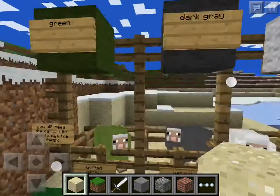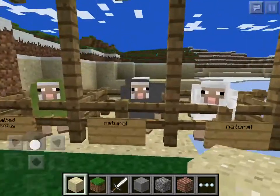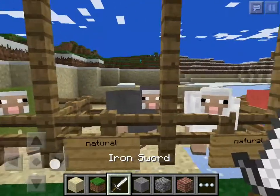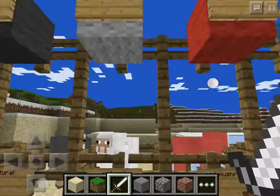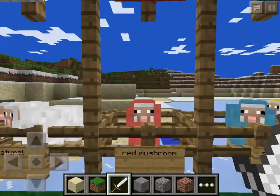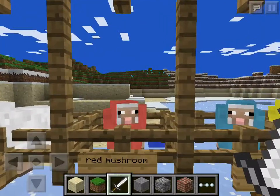Here's the dark gray sheep — that's natural, so you can't color it. The white sheep is also natural. For the red sheep, you need red mushrooms. Smelt the red mushroom and then hold it on the sheep and it'll turn red.